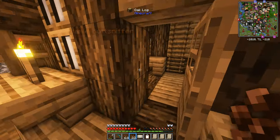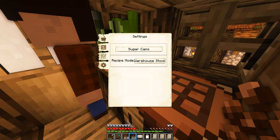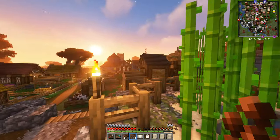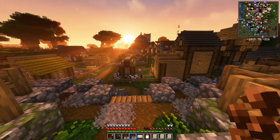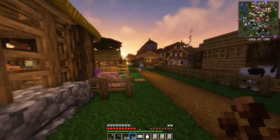One of you guys in the comments bailed me out big time and said if I go over to the plantation block, go to settings, and keep scrolling beyond sugarcane, it will say two crops at once. Oh my god, you guys lied to me! Maybe I have to repair it. Either way, this guy is growing sugarcane and that shouldn't take too long. It remains a mystery as to how we're going to get the plantation to grow more than one crop, but maybe fixing the building might fix that issue.